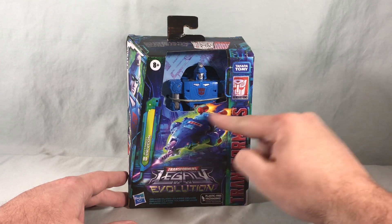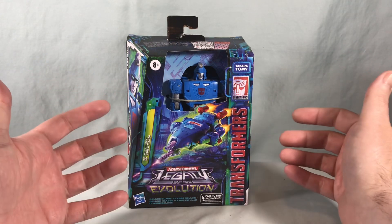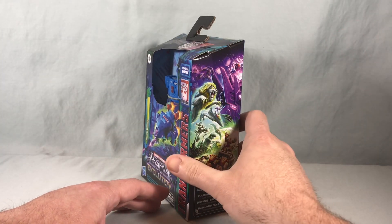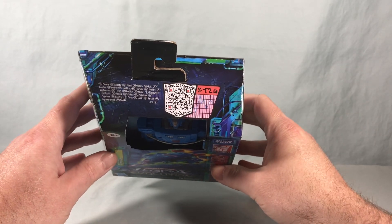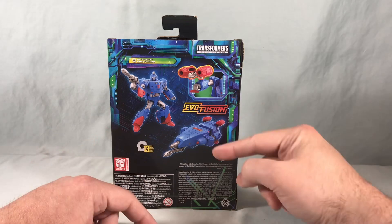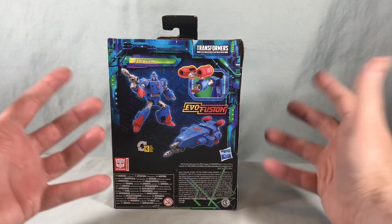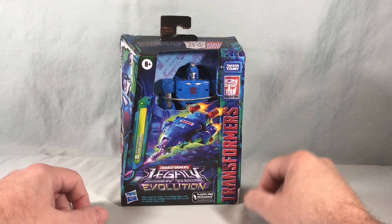We have some artwork of his alt mode on the packaging. In the episode I don't believe he ever transformed, so I guess they just had to guess at what his alt mode would be. We have some nice artwork of the robot mode on one side, and then the standard Legacy Evolution mural on the other. There's a QR code for the tech specs on the top, and on the back we have product shots of the robot mode and vehicle mode, plus the Evo Fusion gimmick — attaching his thrusters to his weapon and then to his forearm. Let's go ahead and get this guy out of the packaging for a closer look.